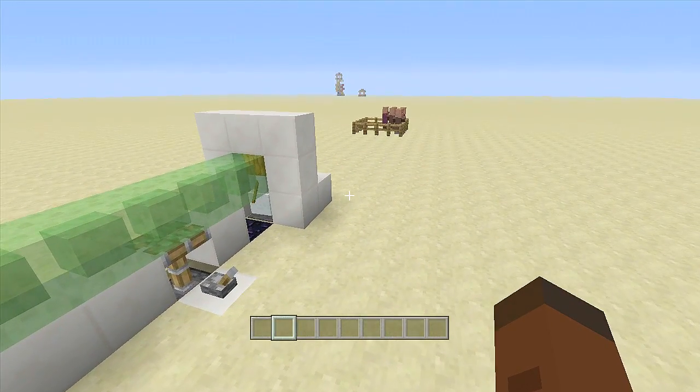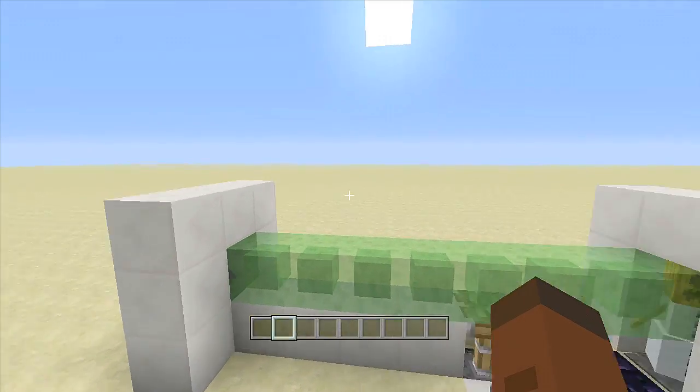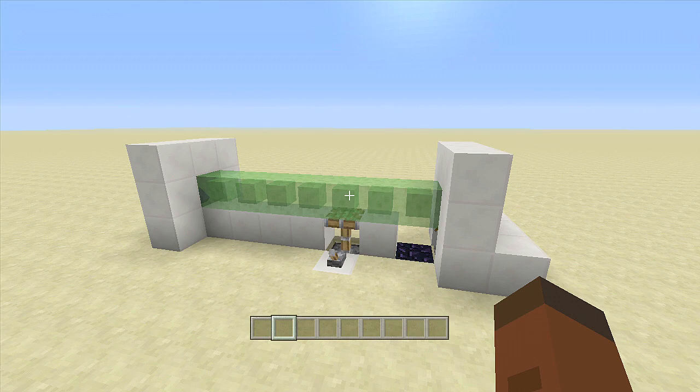I calculated how far the potions go from the witch's spot. They go pretty much about 30 blocks — I think it was 27 or 28, but I'm just rounding to 30. So it will launch at least 30 blocks into the distance.